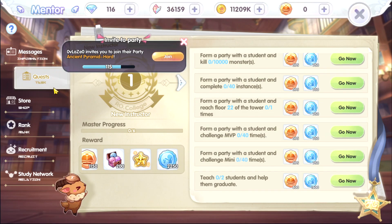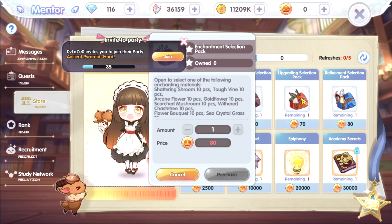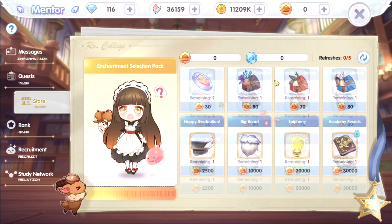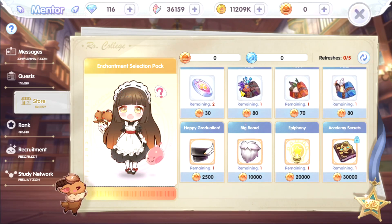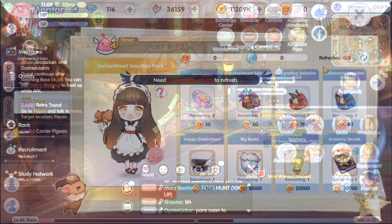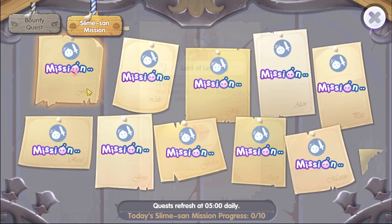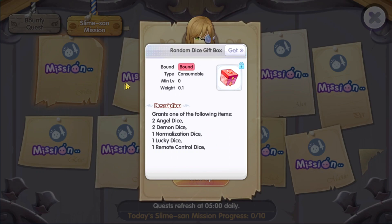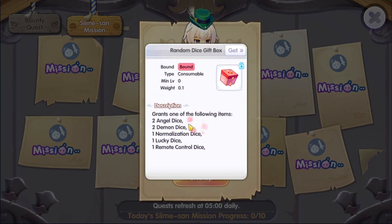The most important thing here is to do the quest, and after doing so you can go to the store and exchange anything you want. You can refresh the store five times — it costs 20 academy points per refresh to get a new set of items. Also don't forget to check out the slime sun mission: completing it gives you a random dice gift box. Do this every day since it's very important.